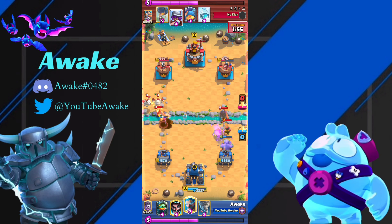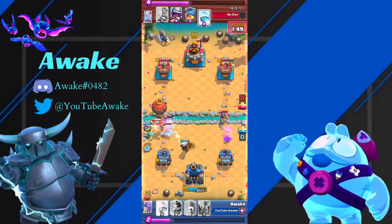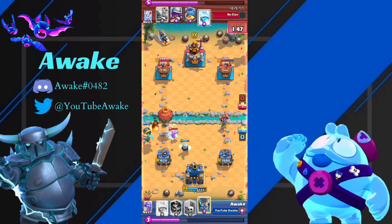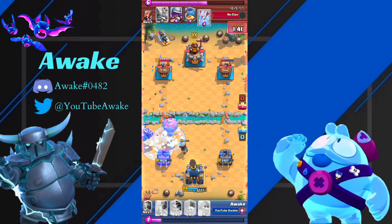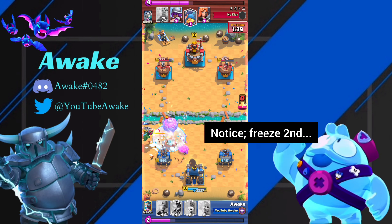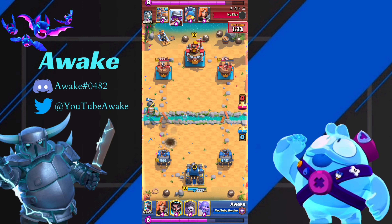We blocked the bridge on the left side, because I didn't expect him to go Skeleton Dragons — he kind of double-predicted me. I knew right here he was going to use whatever spell he had, because he hasn't used his Freeze yet in the game, so I knew it was coming. If somebody freezes, it's usually safer to just Freeze on defense as well — like, why not?